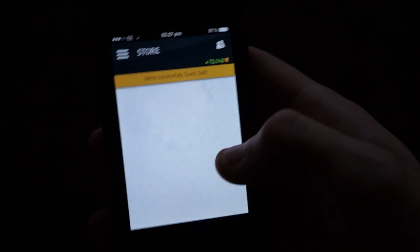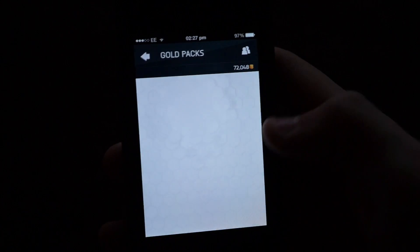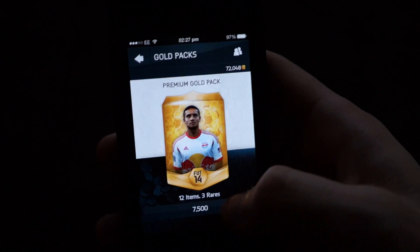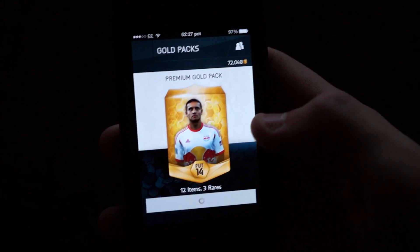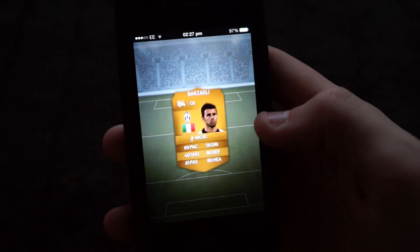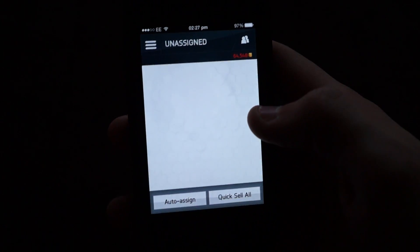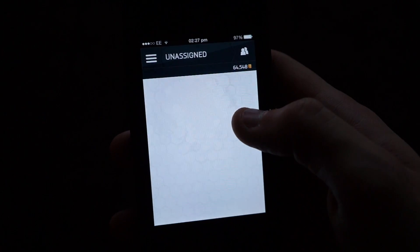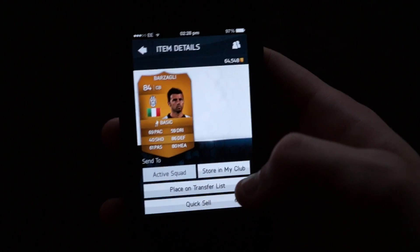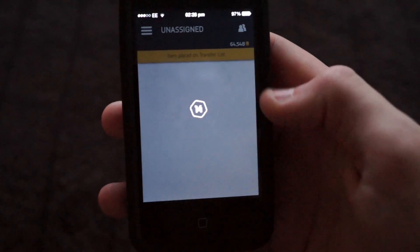Quick sell all that — another two packs and then we'll call it a day guys. But if you do want to see some more of these iPhone pack openings, let me know — I'll try and sort out my wobbly hand, I'll try and keep it straight next time. So who do we get in this pack? We get Balzeragi or something like that — he's the Juventus centre back, I'm not sure how much he sells for. He's got 69 pace, which is actually pretty decent. Send him to my transfer list.